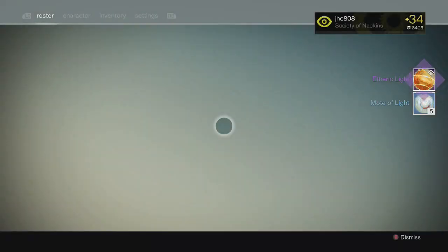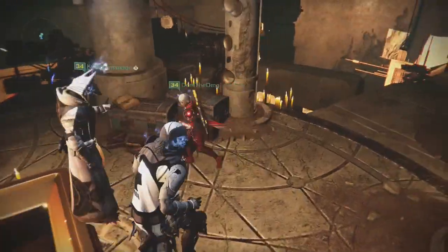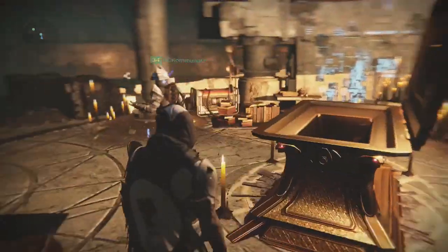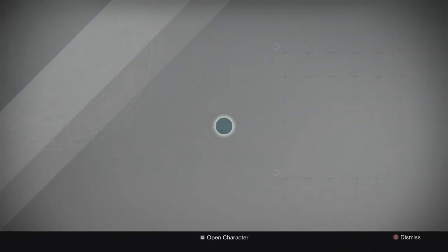Heading into my second character on my Hunter, we ended up getting an Etheric Light and some Motes of Light from the chest at the lighthouse. That's because I had a full inventory in my primary slot so the primary didn't show up — I forgot to transfer something to my vault, so we rushed back to the Reef.